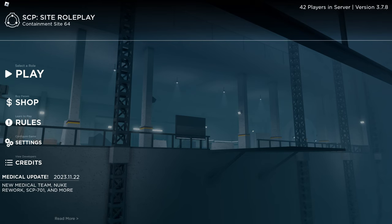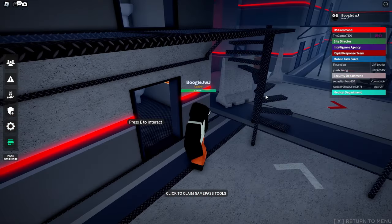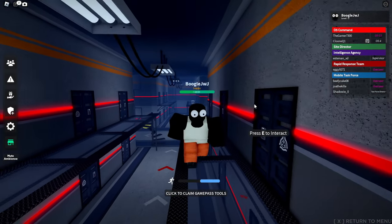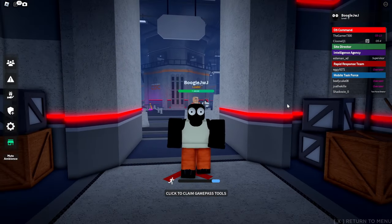Alrighty boys, so we are here in SCP-914, and of course we want to join as Class-D — we're trying to be a Class-D with a Red Riot Shield. Let me tell you how this is all gonna go down. I'm gonna make my way to SCP-914, and after I get there, I'm gonna use a UMP-45. Then I set the settings to Fine, crank that thing, and I should get my Riot Shield.